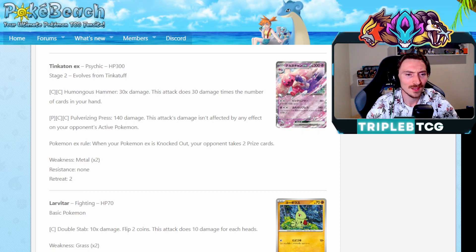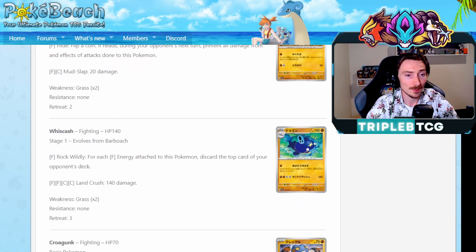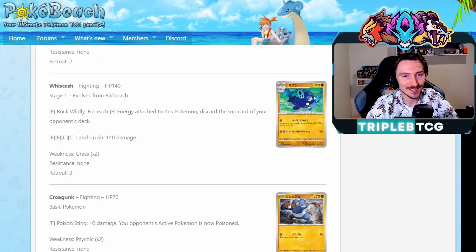Getting a Larvitar and Pupitar line - I'm sure there's a Tyranitar, probably just Dark type, I'm sure we'll see him in a second. A Barboach evolves up into Wishcash that has Rock Wildly: for each fighting energy attached to this Pokemon, discard the top card of your opponent's deck. That's a bit silly actually. Because we've got a Claydol that, if you have no supporters in your discard pile, accelerates a fighting energy to one of your guys. That actually might be a threat - we might get another mill. I don't know how to feel about that. People are going to run mill with probably Durant, but yeah, Wishcash is definitely an option.